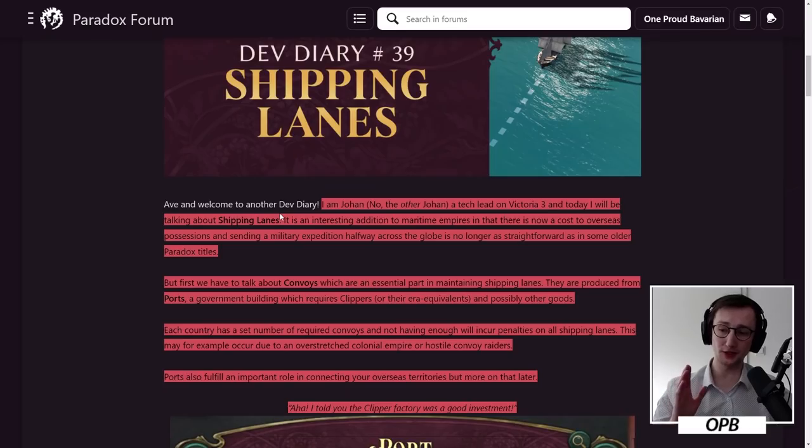More importantly, I think it moves Victoria as a franchise significantly forward, because in Victoria 2 this was not a thing — none of these mechanics played a role. You could blockade ports, but they didn't work in any way the way these shipping lanes appear to be working. I still have criticisms, and they fundamentally build on the question of whether distance plays a role for navies, because the way it seems is that since it doesn't, the system works, but if it did, the system wouldn't.